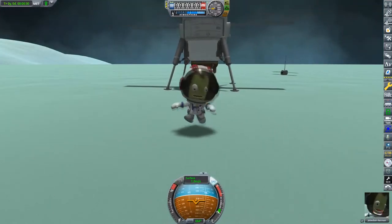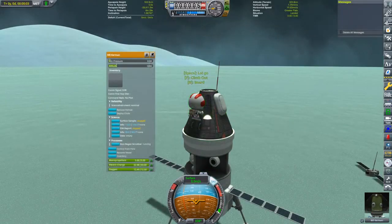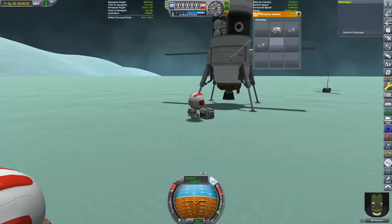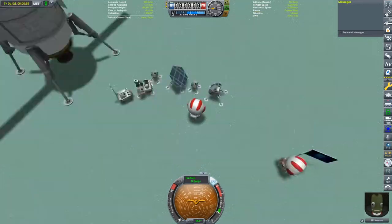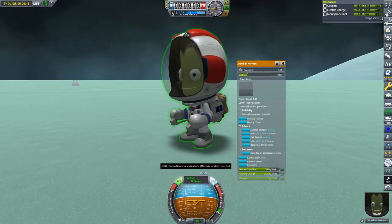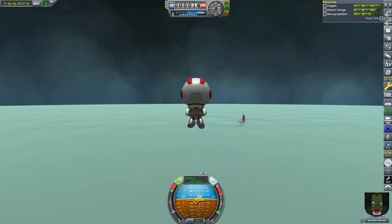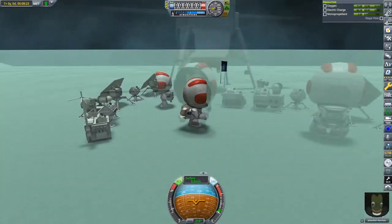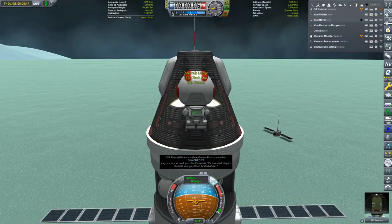We've got a flag on the Mun already, so now it's time to get our second flag of the series on the surface of Minmus — and again, it's going to be Jebediah planting it. Bill is going to be tasked with setting up our ground station. This time I did remember to bring an actual experiment instead of two control stations, which was the mistake I made last time — meaning I couldn't get any of the surface-deployed science from the Mun. I did make sure to check that the goo monitor was actually connected to the control station, because sometimes it just doesn't want to connect even when you have everything set up with the right amount of electricity.